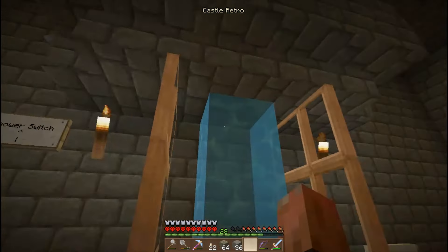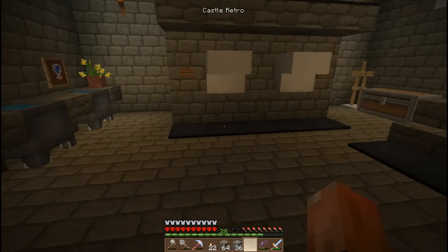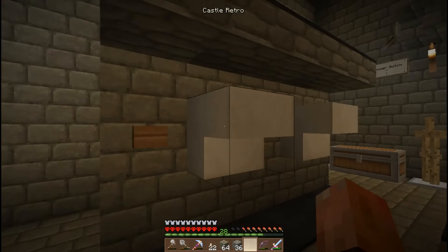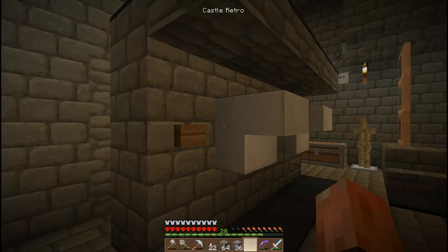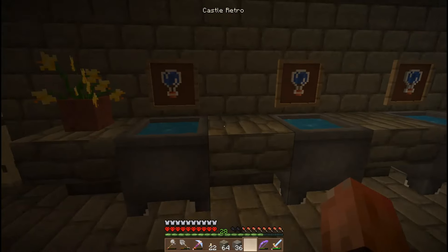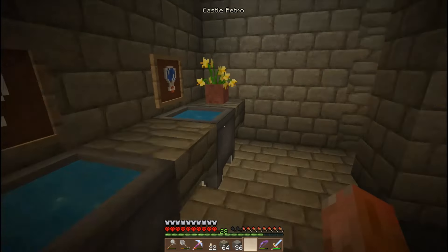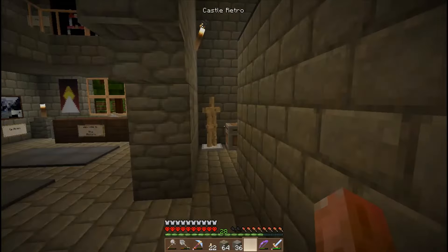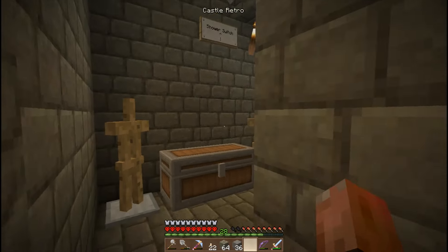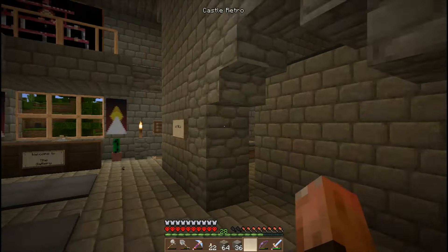Whatever you think they look like, they're supposed to be hand dryers — they don't actually do anything; it's just a quartz step placed upside down. That's the washroom. I've got item frames there with some bottles of water — I thought it looked a bit like a tap. And a couple of armor stands, almost as if you come in here, put your bathrobe on, and have a shower.